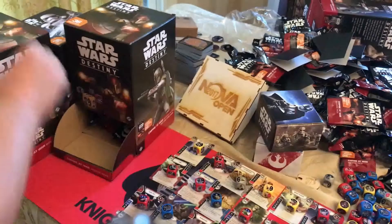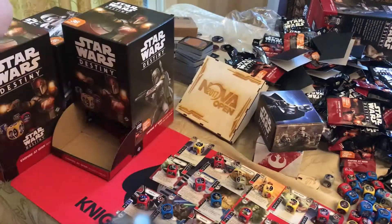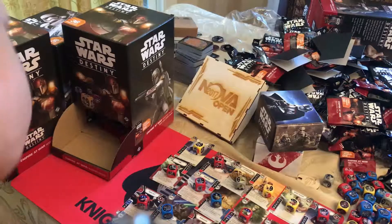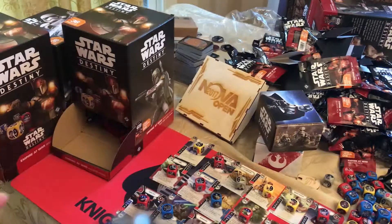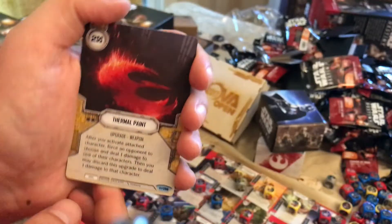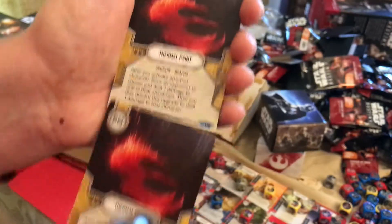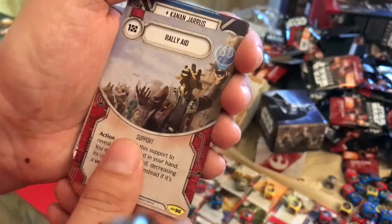Another Temptation — may or may not see any play, just because it's a reliable form of whichever one you want. So if you need both, you can definitely run it — it is cheap. Thermal Paint, another Thermal Paint, Rally HQ, and Kanan Jarrus.